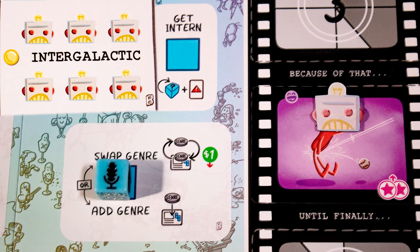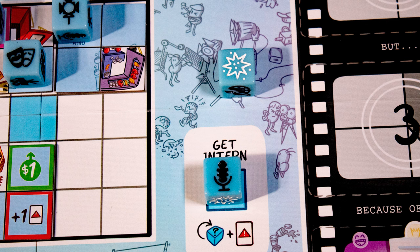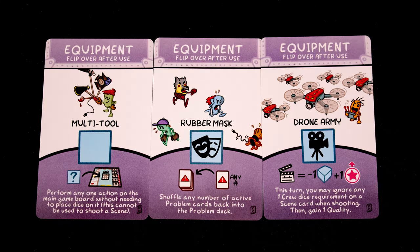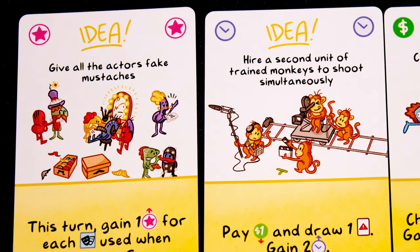This spot lets us add or swap genre tokens. We need six robots to finish this film, so this guy is now a robot. The get-in-turn action can be used to flip any die to any side, but it does make you draw a problem. You'll also have three equipment cards you can use once per game.